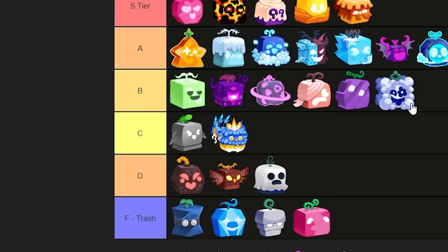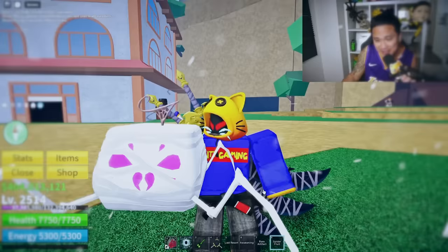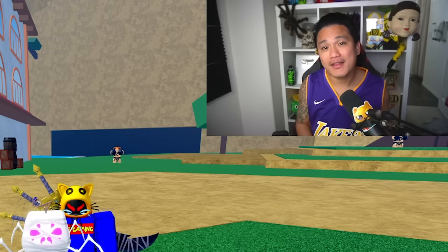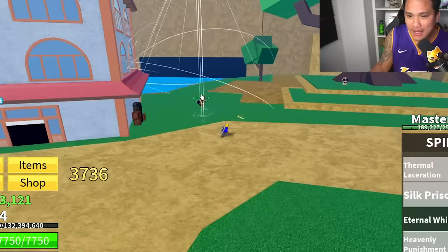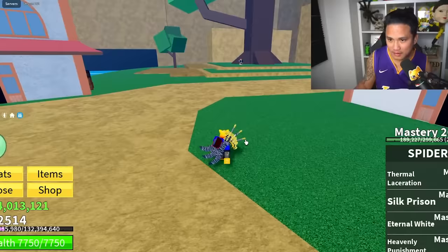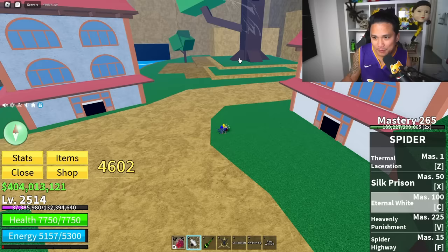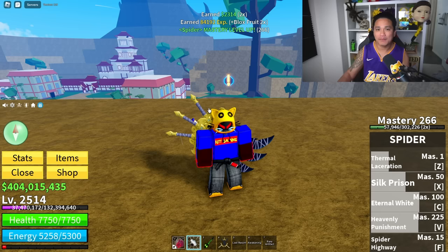I'll give Smoke a B tier — not putting it at C. Now we have one of the best-looking fruits in the game — the Spider fruit. The Spider fruit has awakening and the value is actually pretty high. For grinding it's not really the best. For PvP it's actually really good. One of the strongest skills is Eternal White — pretty good damage. If you want to escape you're just like Spider-Man. PvP is good, grinding is bad, trading is good — Spider goes to B tier.